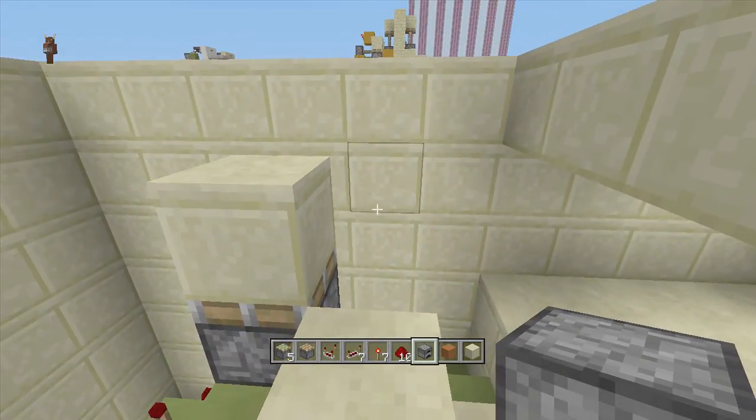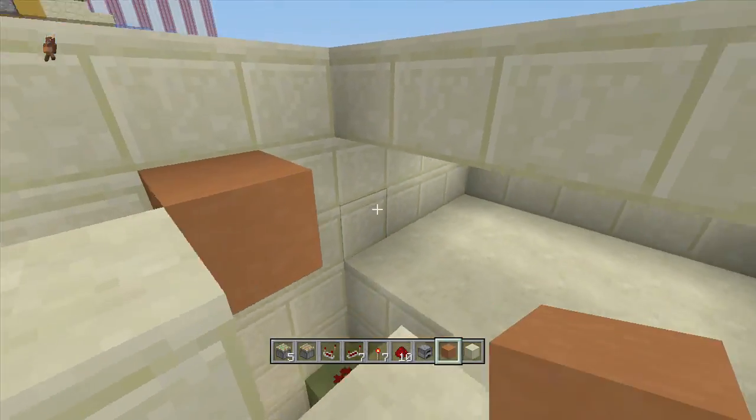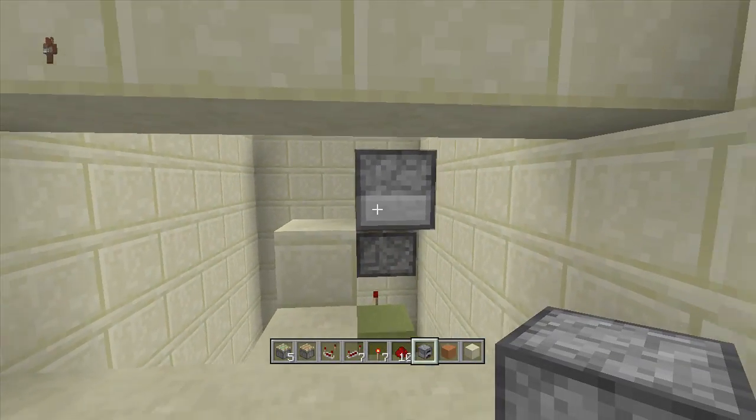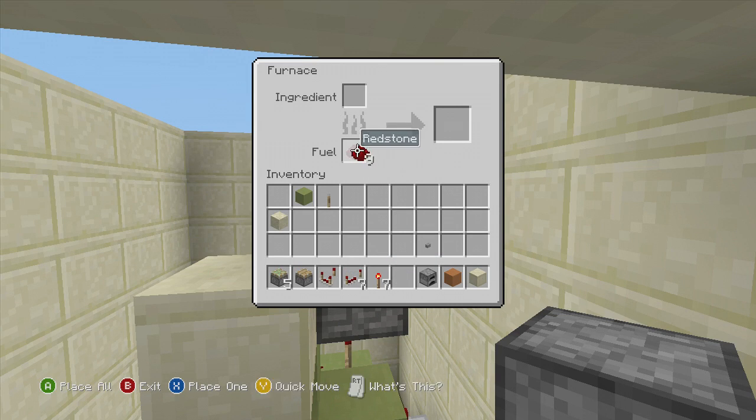Coming off the front of our block, put a furnace right here. I like putting the furnace backwards so you can't see the front of it — so go like this with it backwards. This is what it will look like from the inside of your build.